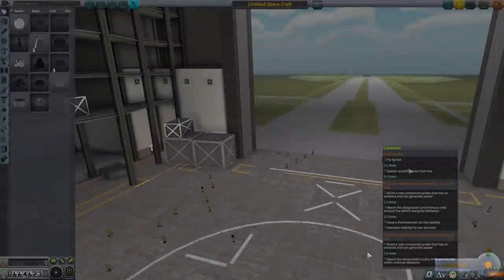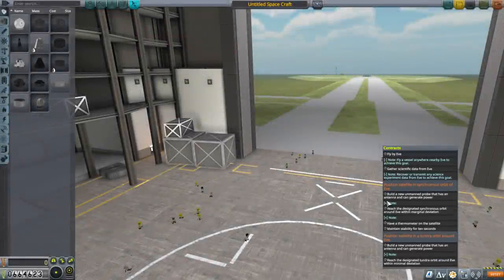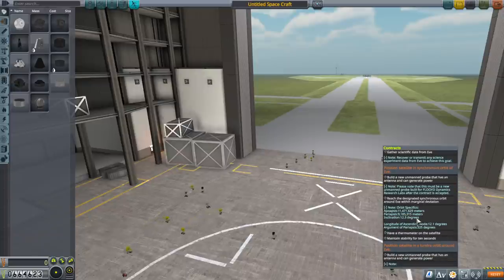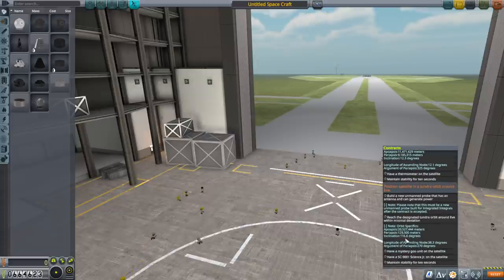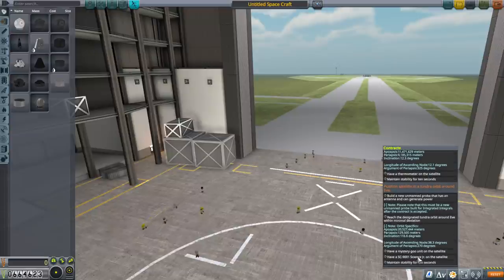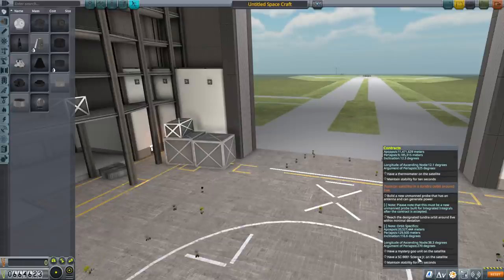Taking a look at what we're actually supposed to be doing: fly by EVE — definitely. Position a satellite in synchronous orbit of EVE, which it defines in a way that doesn't look synchronous to me at all. We need a thermometer. And then there's a Tundra orbit. What I'd like to do is have a single satellite handle both this and that. Mystery Goo, Science Junior, thermometer, and lots of delta-V.